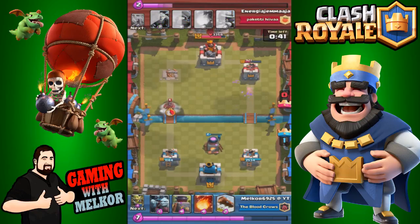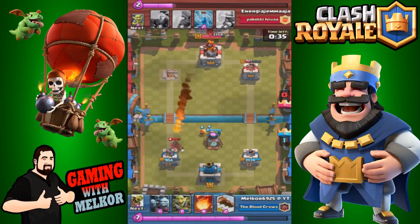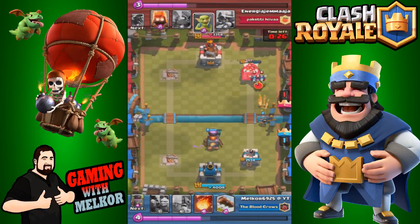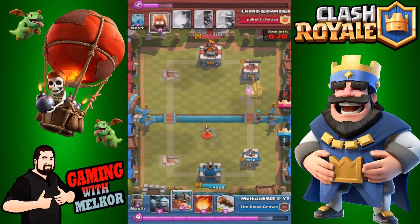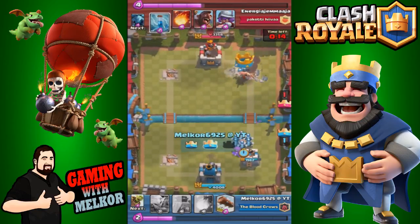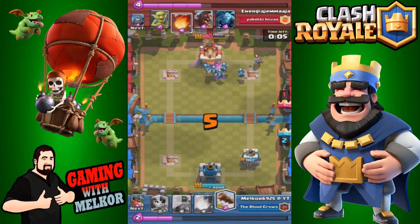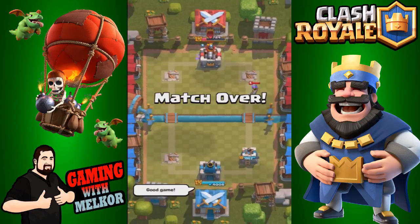Unfortunately one elite barb pulls off to take out some goblins, but the other gets the tower down to just over 900 HP. I'm not too worried about the hog rider — I'm going to continue pushing down the right hand side. He zaps the goblin gang and in goes the goblin barrel and princess. The furnace saves the princess, and the elite barbs take out that tower. We try for the crown tower but a well-placed zap with five seconds left puts paid to that — we get it down to 784.